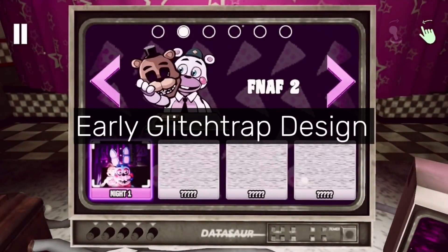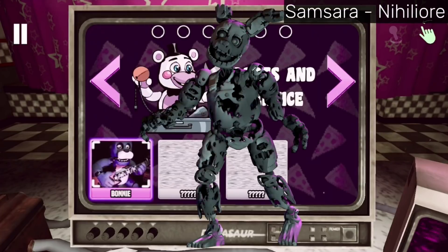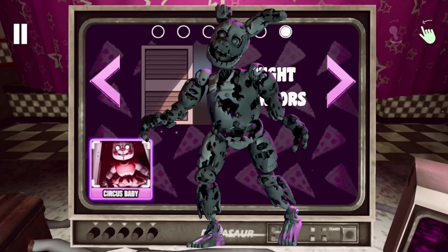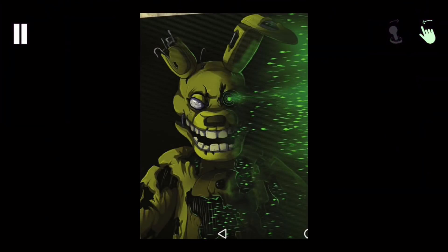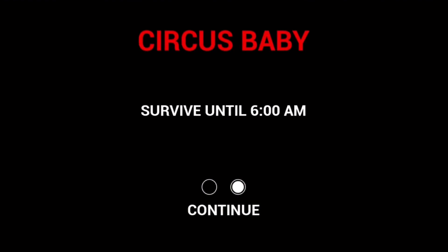Early Glitchtrap Design. In the files of Help Wanted, there is an unused early model for Glitchtrap, which is just a strangely textured model of Springtrap. He's mostly gray and has a stitch on him. This is most likely inspired by the electronic Springtrap drawing at the end of the updated Freddy files. It was probably just a placeholder, but it's fully rigged for animations.